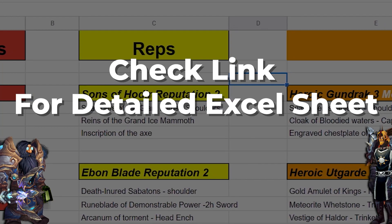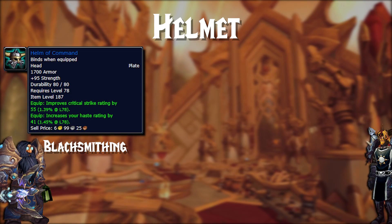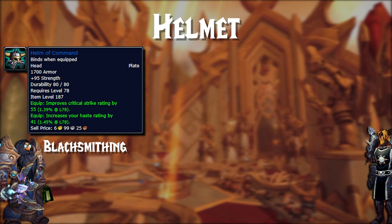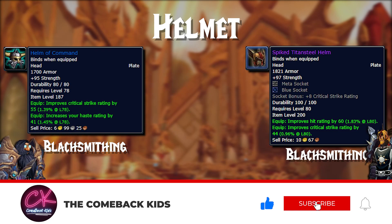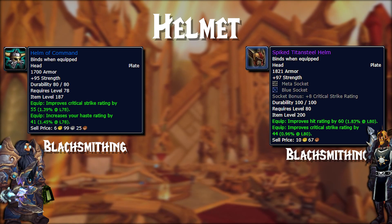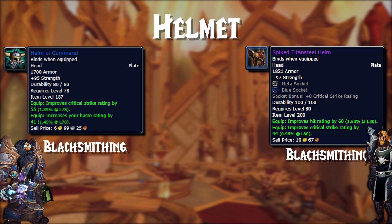There's a detailed Excel spreadsheet in the description below. Starting things off, we're going to talk about the Head Slot, which you will have plenty of options to choose from. Starting with the easiest to obtain and still very effective, Helm of Command — craftable by Blacksmith, giving flat Strength, Crit, and Haste. After that, we have the Spike Titan Steel Helm, one of the top 3 helmets you can obtain — definitely pick this up if you're lacking some hit. It gives 2 sockets, one being a Meta Gem slot, which can be socketed with very powerful gems.